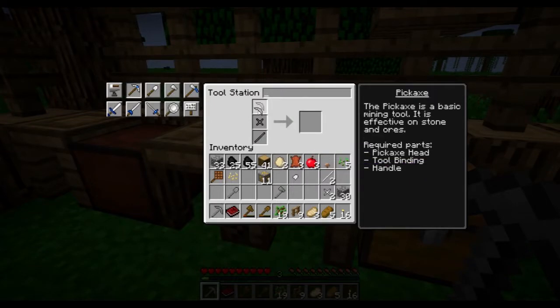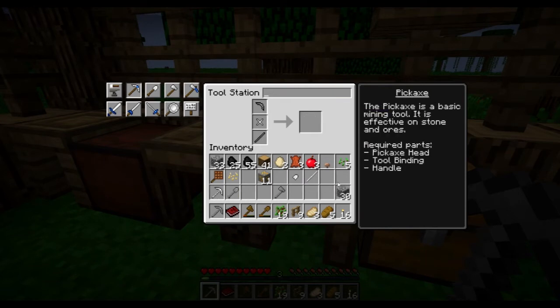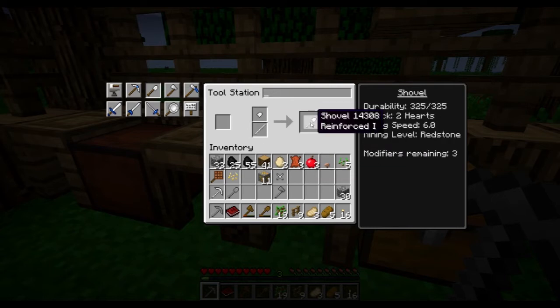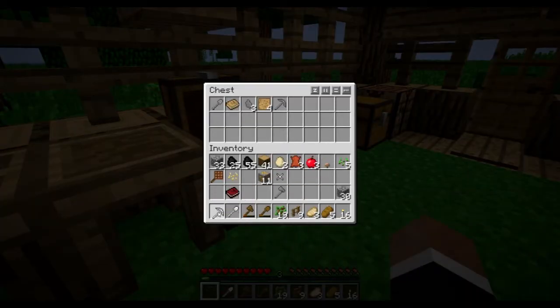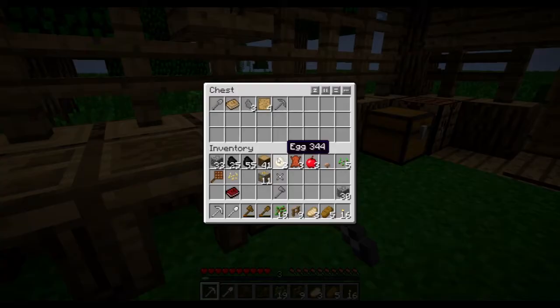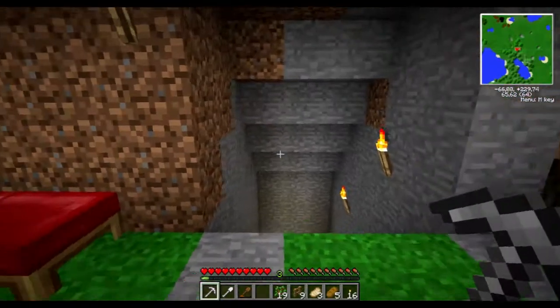Let's go for that one and put together an iron pick. Reinforced one, which means that it will not break as fast, which is good. We don't need that one, and let's make a shovel. Stone bound. Reinforced, they will last a little bit longer, but I will require some other stuff to make it — well, I'm gonna require more iron anyhow.